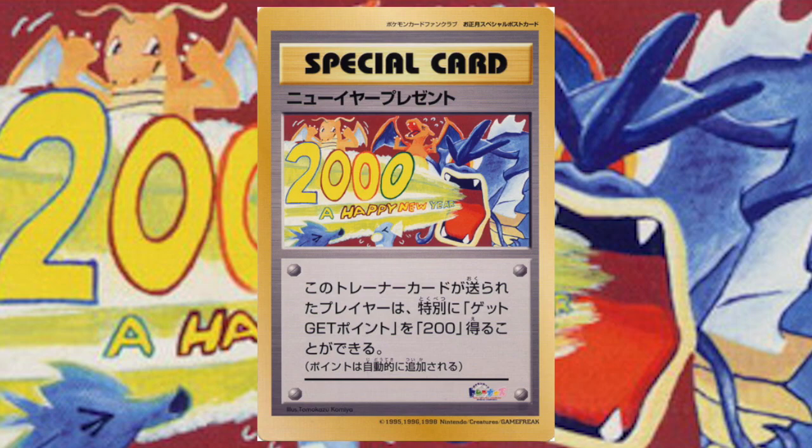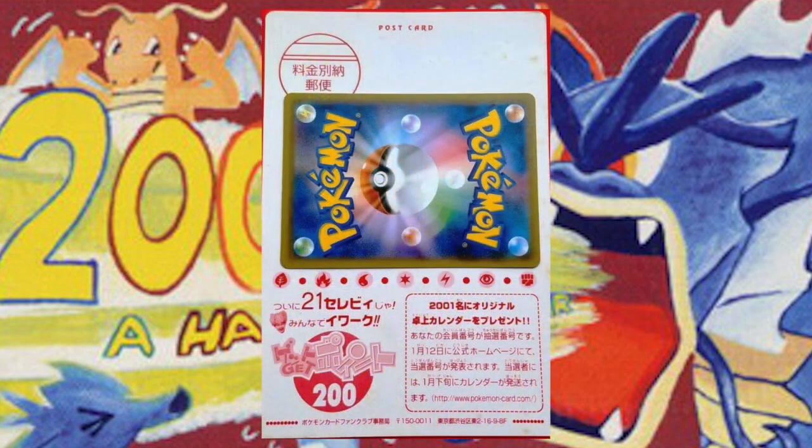Starting in early 2000, members of the Fan Club could receive this postcard in the mail, which was New Year's Present. I love this artwork — just Gyarados hyperbeaming you into the new year, and just the look of all of the other dragon-related Pokémon around the hyperbeam on their faces. This one still has the special card format and was the jumbo oversized card that came as a postcard. If you look at the back, you'll notice that if you returned this card, you got 200 points instead of the 10 that you got with Tropical Present. There's a regular-sized Pokémon card there for reference just so you can see how big these present cards actually were.